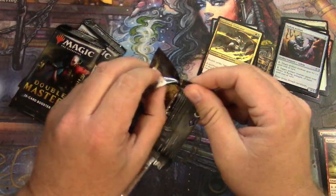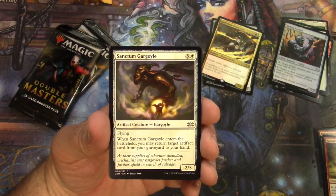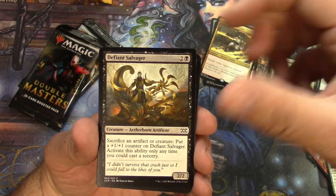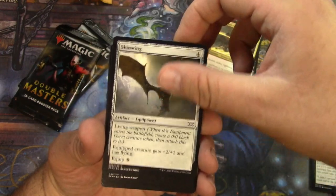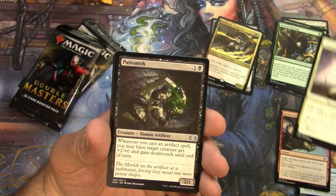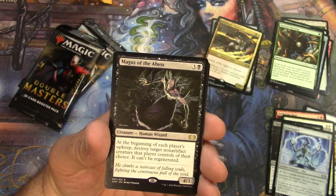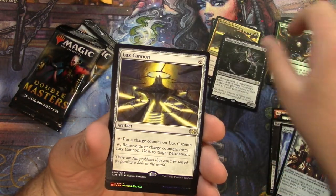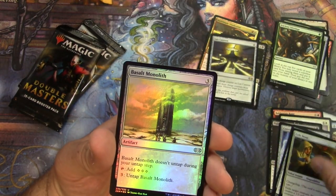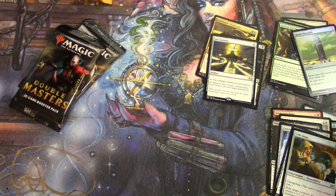All right, let's see what else we've got. It would be nice to just get one thing of value as a total bonus here. Ancient Stirrings — I'll pull that one. Restoration Angel, still pretty cool art as always. Pain Smith, Core Tapper, Assembler, Magus of the Abyss. Lux Cannon, Crib Swap, Basalt Monolith — that's pretty good in foil, throw that there. Squirrel token, all right!